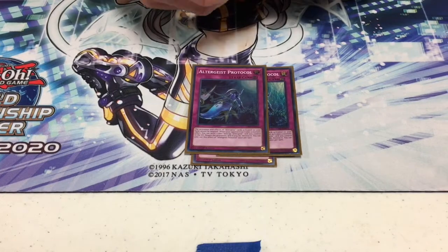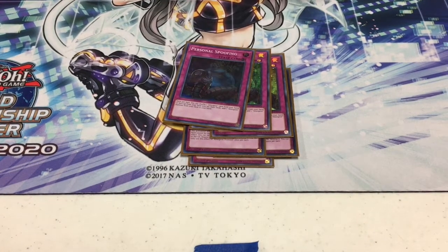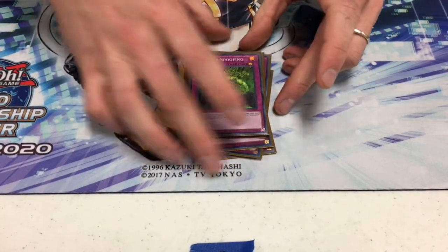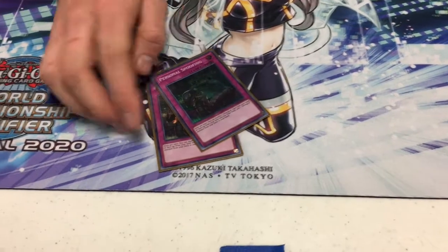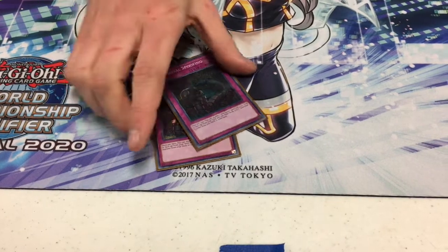For traps: typical one Manifestation, two Protocol, three Spoofing — I wouldn't change that lineup at all. Spoofing is honestly the best card in the deck. Getting it to resolve generates so much advantage, and you can use multiples per turn. It's nice to be able to shuffle back Silquitous, add it to hand, and then get another attack. People don't usually see that coming.